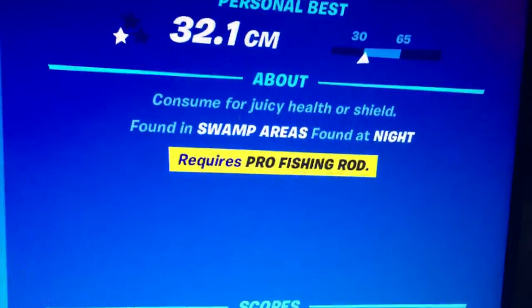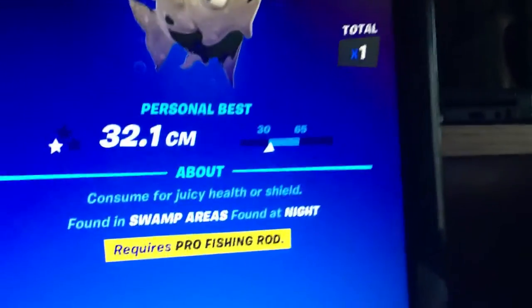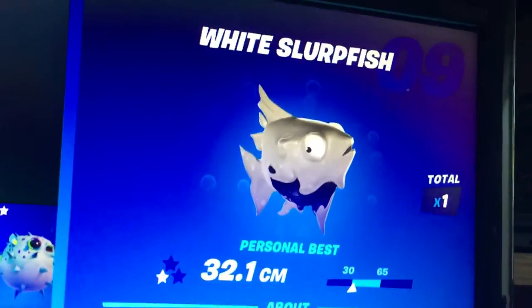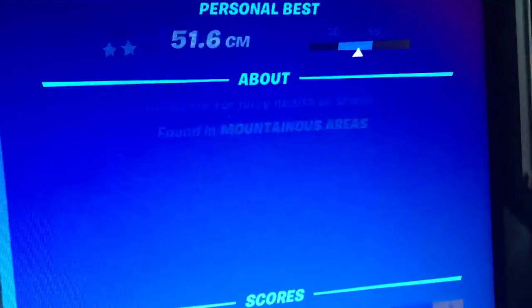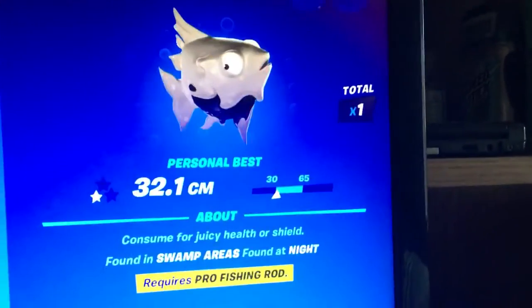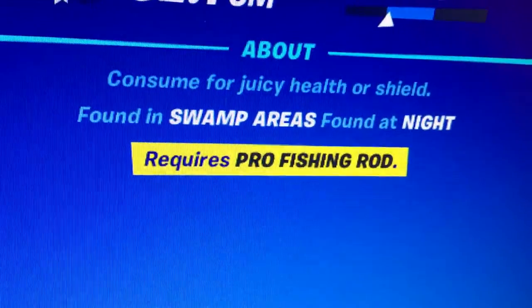The White Slurpfish is found in swamp areas, and it's only available at nighttime. It took me about two hours to get it. Apparently the Vendetta Fish is a lot easier to get than the White Slurpfish. It also requires a pro fishing rod.